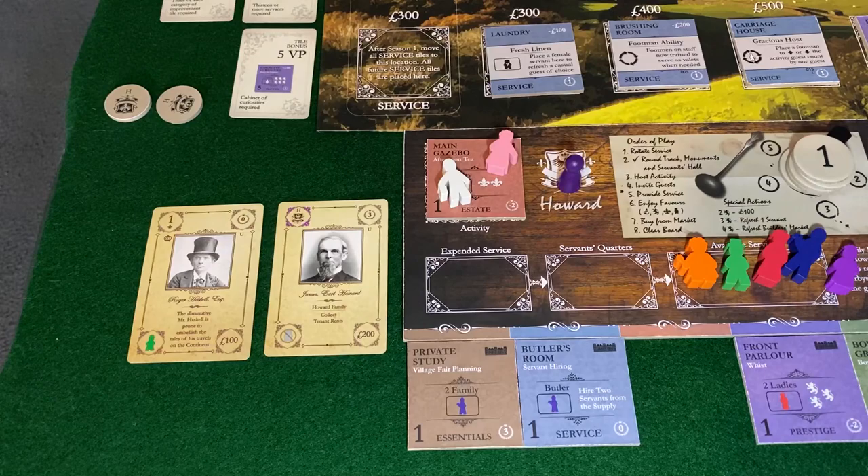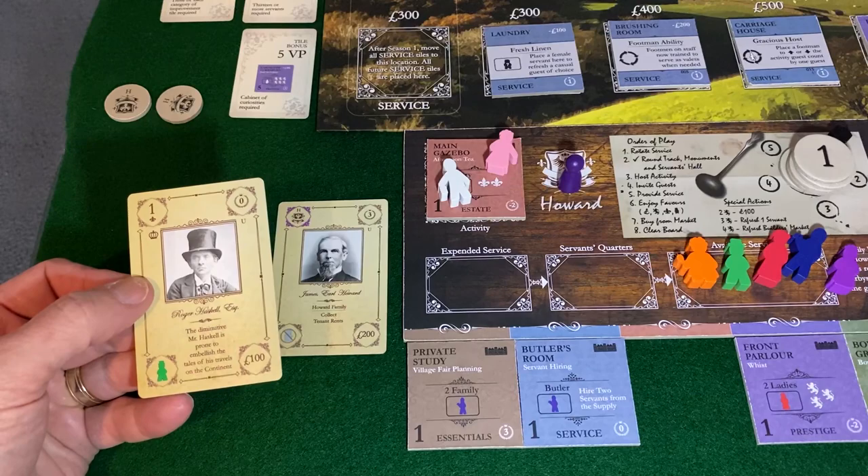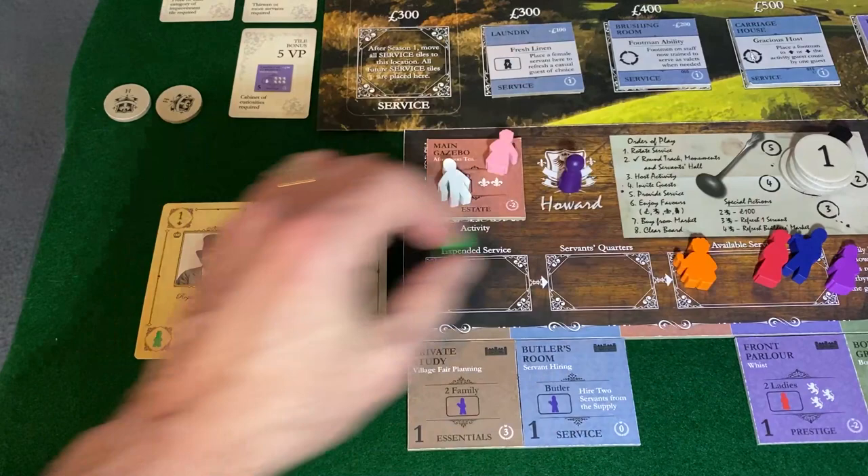This is a new card — sort of fun. This is Roger Haskell, Esquire. The diminutive Mr. Haskell is prone to embellish the tales of his travels on the continent.